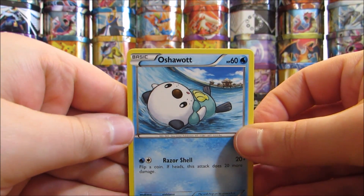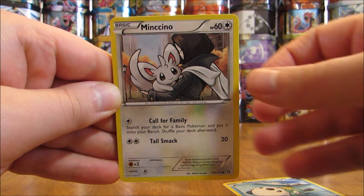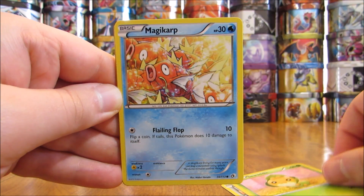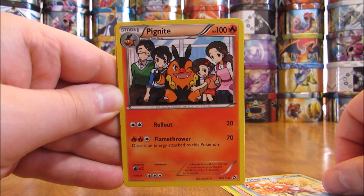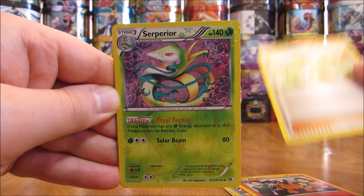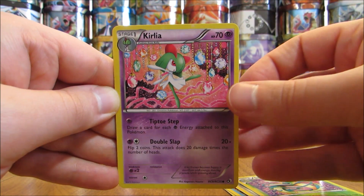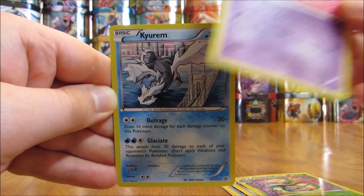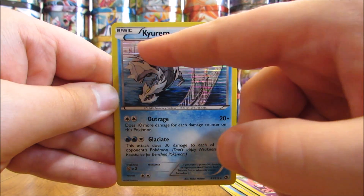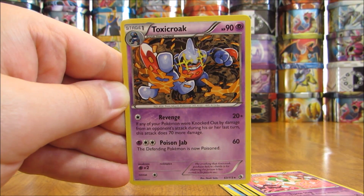The first card is an Oshawott, then a Minccino, followed by a Swadloon, a Magikarp, a Pignite, a Bianca Trainer card, and a Serperior. There's a first of two Radiant Collection cards, and then a Curelia is the second. Then we have a Kyrem — that is a holo foil. I always like that city skyline in the background. And then the last card is a rare non-holo.